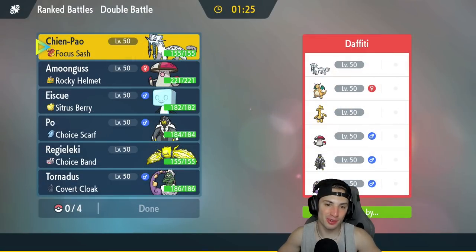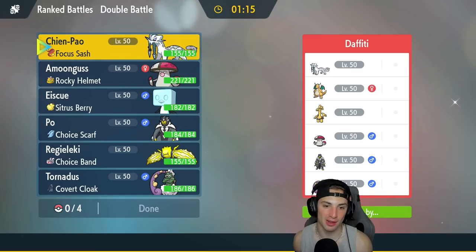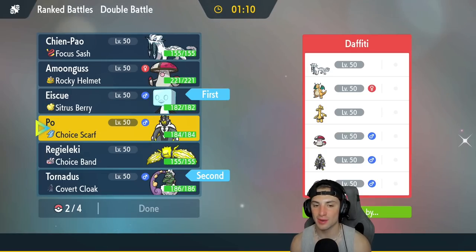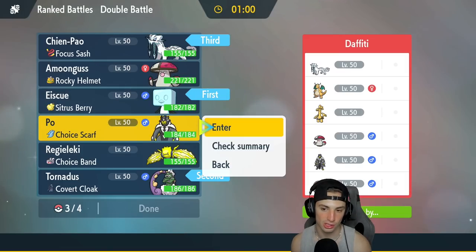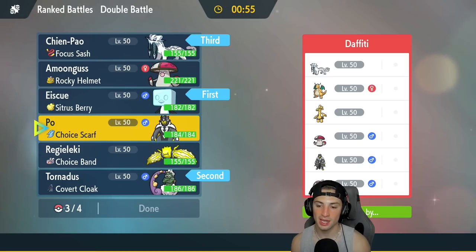Hopping into our first matchup — going up against a Shenpao, Dragonite, and Urshifu team with Tornadus, Goldgo, and Amoongus. I kind of want to get Eiscue out here and get rocking. I'm thinking Eiscue, Tornadus — set up the belly drum, set up tailwind, snowscape and get the hail rolling. I also like Urshifu here, I can choice into a bunch of different cool moves.